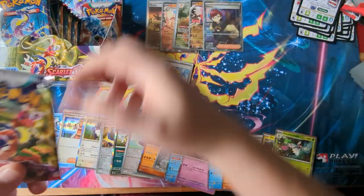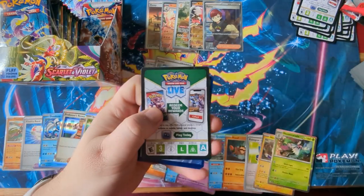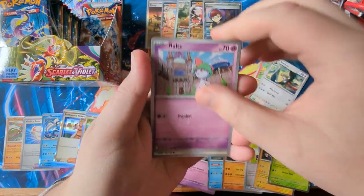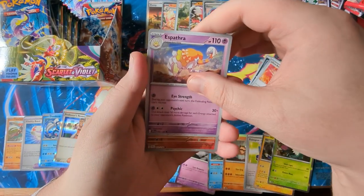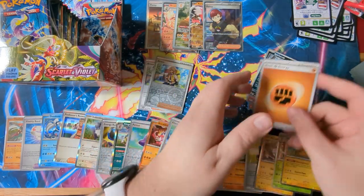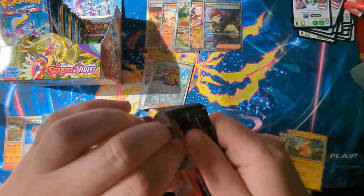The packs are never ending. We've got a Growlithe, a Staravia, a Ralts, a Tandemouse, a Spiritum, an Ultra Ball, an Espathr, a Houndur, another Spiritum — and a Pommot Holo. Alright, second to last pack on the right hand side of this half of the box, let's get it.